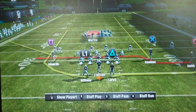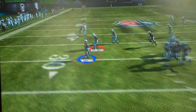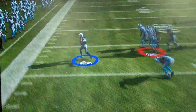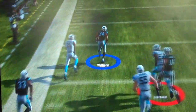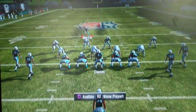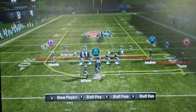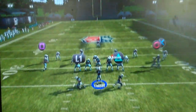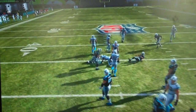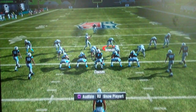To really get in their heads, we can use the same auto motion and same formation but with different reads. I love the mesh to the receiver on the wheel route — it has big play potential written all over it, especially with some bad tackling. The auto motion over the middle is really quick and hard to play man-to-man against. You've got to love it.